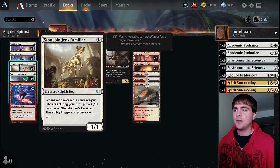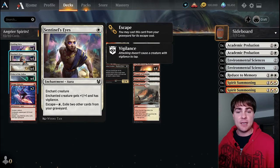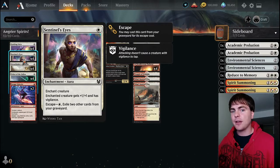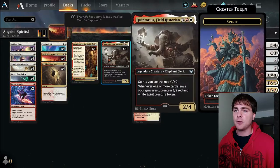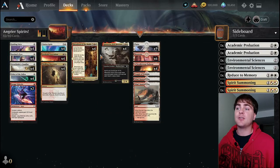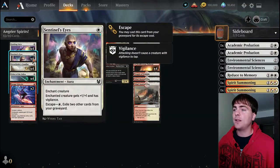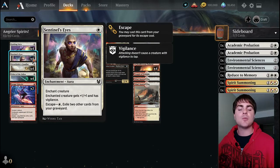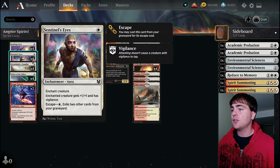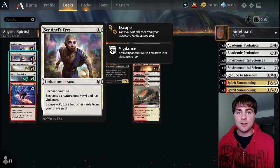We're also casting Sentinel's Eyes if it's already in our graveyard by escaping it. This is a card leaving our graveyard which gives us a 3/2 spirit token from Quintorius. We're also exiling cards which are leaving our graveyard - so that's two spirit tokens you get from one Quintorius when you escape a card, because there are two different instances of cards leaving your graveyard. Sentinel's Eyes: one mana to enchant a creature, it gets +1/+1 and vigilance.